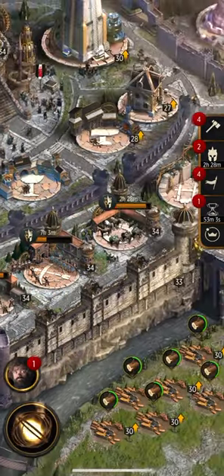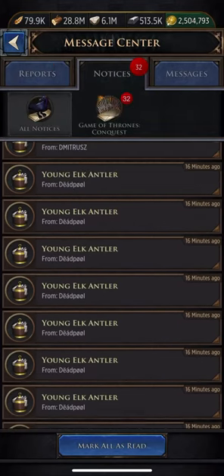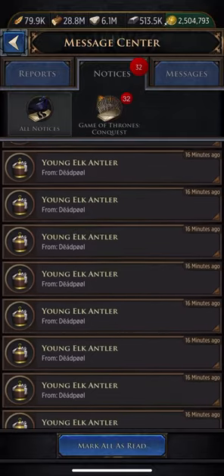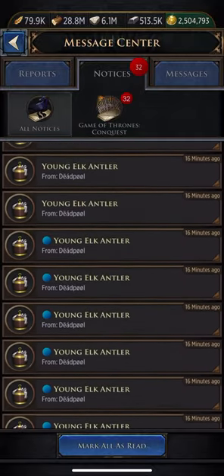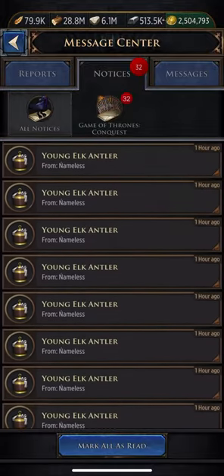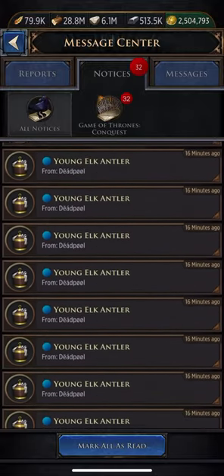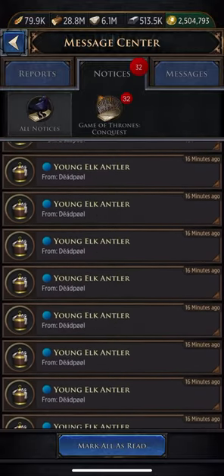Let me show you this bug because this is annoying as hell. Here are my notifications — I have 32 unread. I'll jump down to show you first of all that I have a bunch of individual spam, and a lot of these, even though they show I've read them, I can't collect on them. It's so annoying. But for clarity, let's go to the ones I know I haven't looked at.